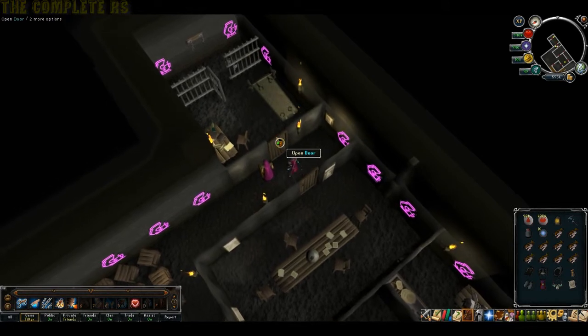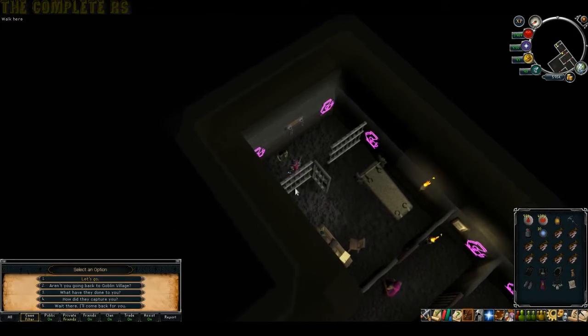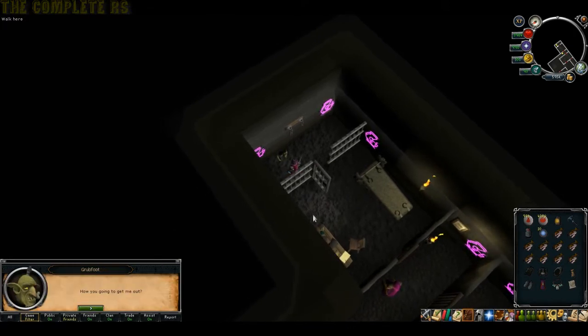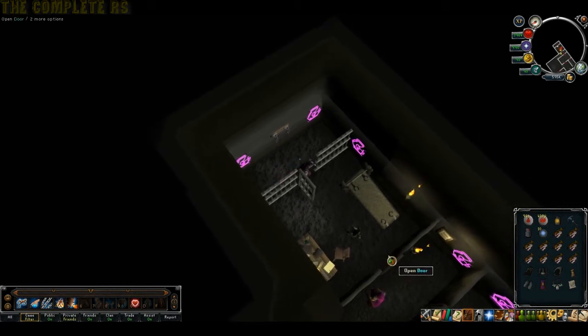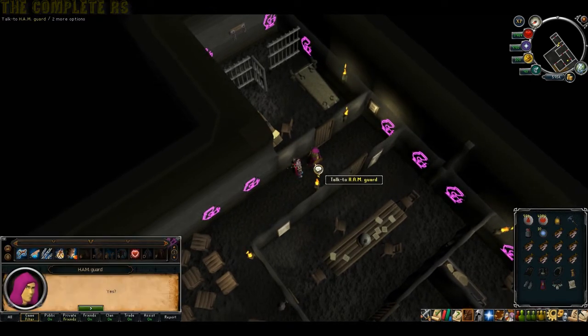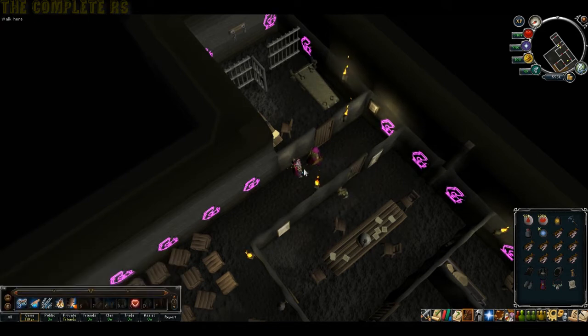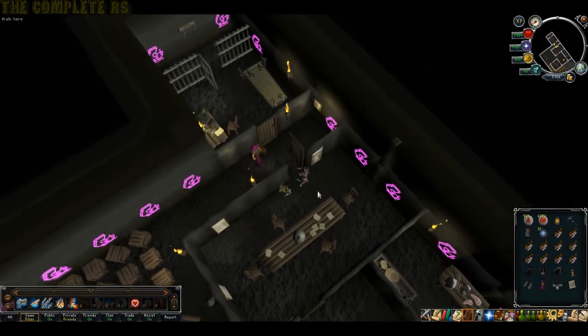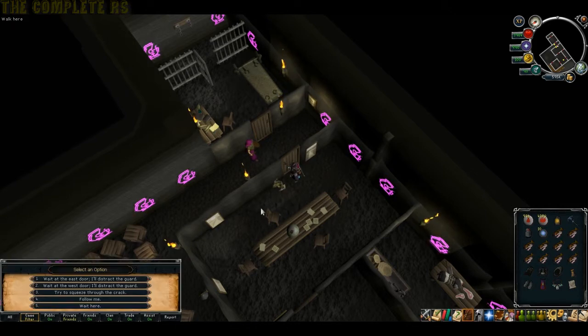Once those two are open, head back into the prison and talk to Grubfoot again. This time tell him to come along. Tell him you'll distract the guard and then he can make a break for it. Head through the door and make sure you're standing on the north side of the guard before you talk to him - this will make him turn his back to the door. Wait until the goblin passes, then tell him never mind.